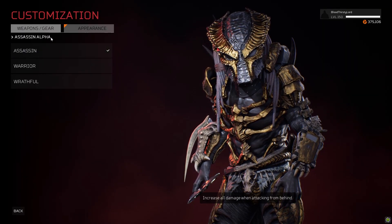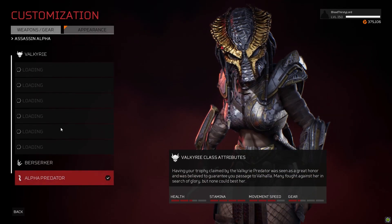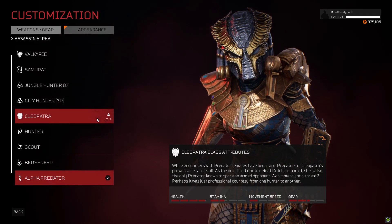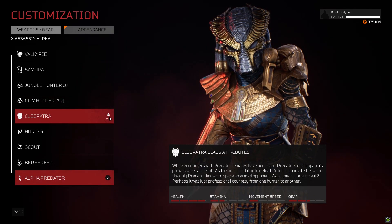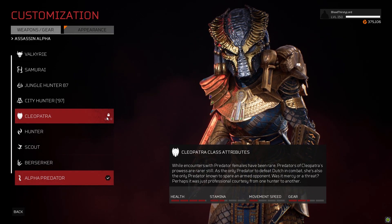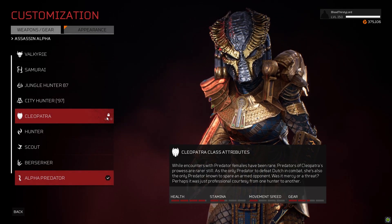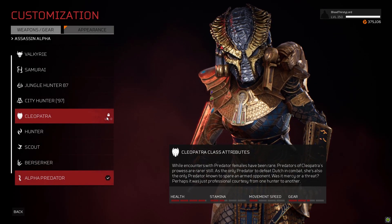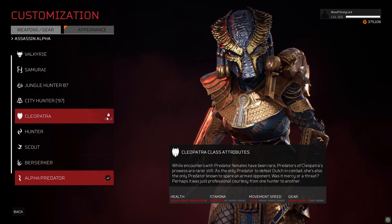Since we are now in-game, we can actually highlight what the character looks like. Going to the class types, we have the Cleopatra class — which is locked, and I also purchased it, so it still won't let me play it. The Cleopatra class attributes: health seems to be maxed out, stamina is a little bit reserved at nearly 1.5 to 1.6 bars, move speed is at 1 out of 4, and gear is a little bit higher at around 2.25. These stats don't look that great on paper — maybe that changes in actual gameplay. We'll find out.